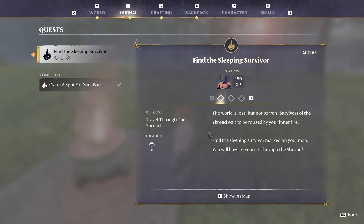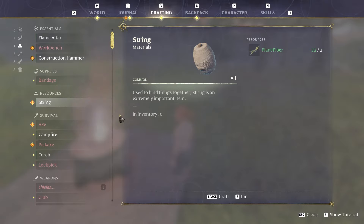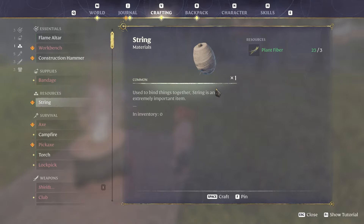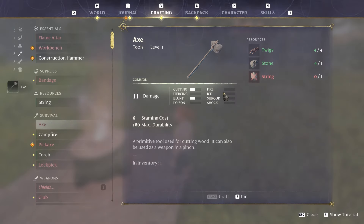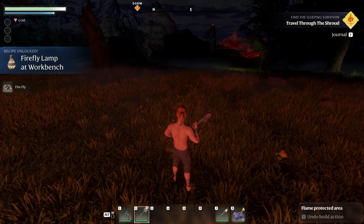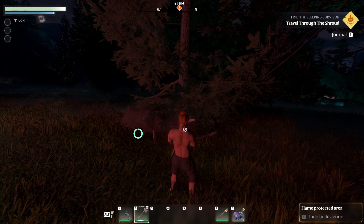The next quest is to find a sleeping survivor, but first we need to prepare. We want to craft a workbench, which needs string and wood — string just needs plant fibers, and we have enough. For wood we'll craft an axe. I know we looted a hatchet before, but I'll show you the difference shortly. Always use the axe as a gathering tool. Also, at night collect fireflies because you can craft with them.